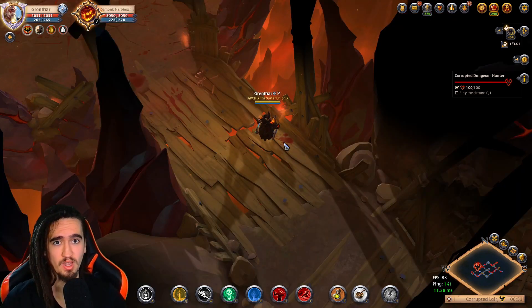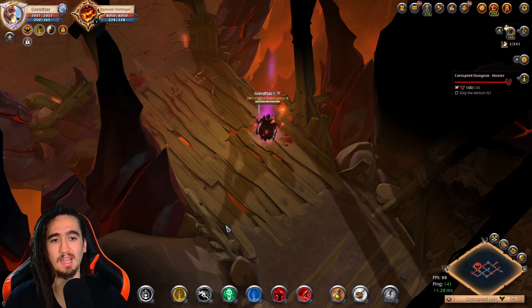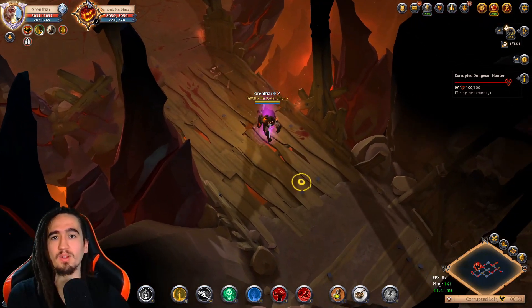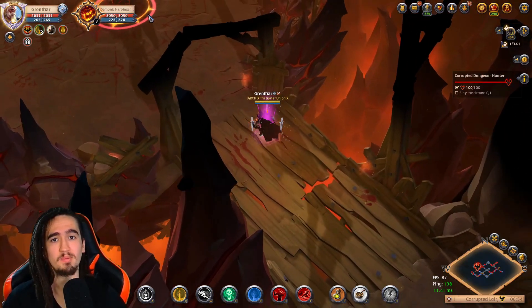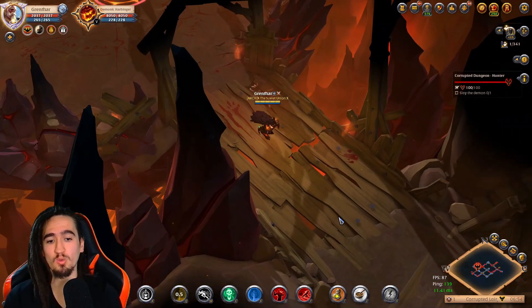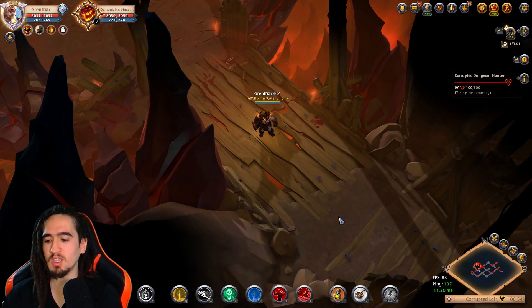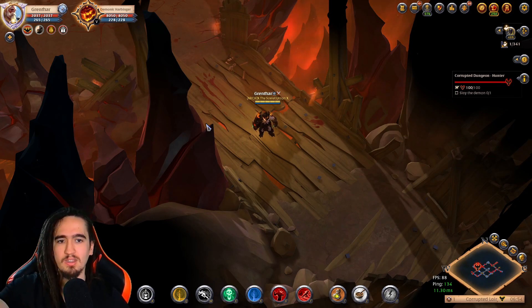There are two things to keep in mind when playing this build. First, you want to have Q stacks at all times whenever your enemy is on your screen. Whenever you see the name tag pop on the edge of your screen, start stacking. By the time the enemy appears on screen, you want at least two stacks. The perfect engage is having two stacks, approaching the enemy, and by the time you get the third stack, you E through and continue in the direction of the E.